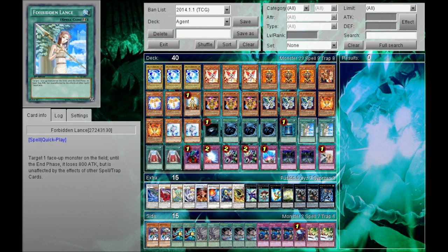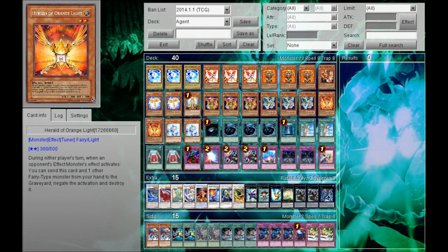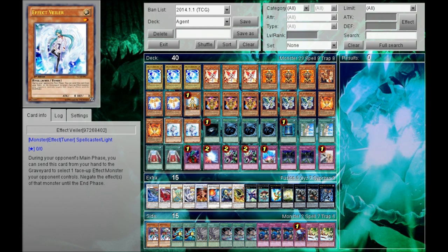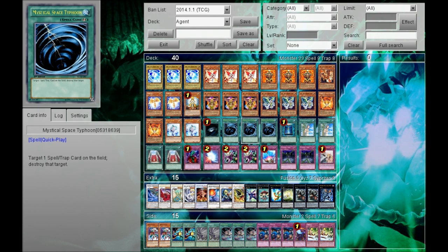I play Forbidden Lance. Forbidden Lance is really good because it helps your Christia survive better. If your opponent can't get rid of Christia by monster — because they can't special summon into something big — and they can't get rid of it by monster effects because you have Herald of Orange Light, Effect Veiler, and Fiendish Chain, they must get rid of it by spell or traps. But if you have access to Forbidden Lance and MSTs, the chances of your monster surviving are that much higher.